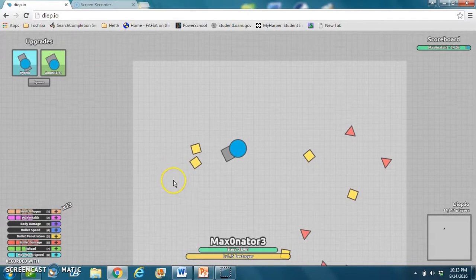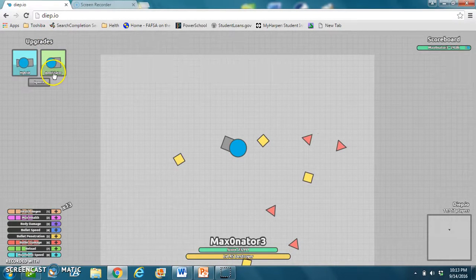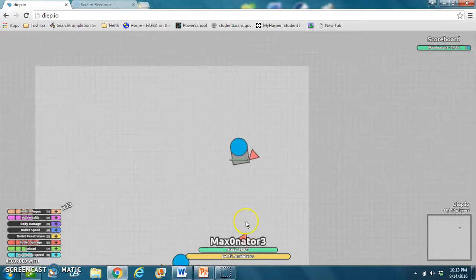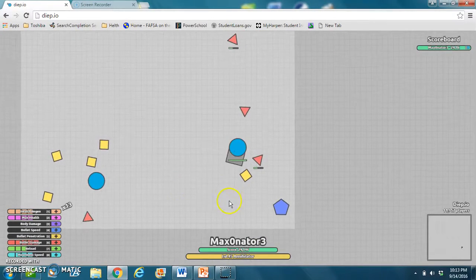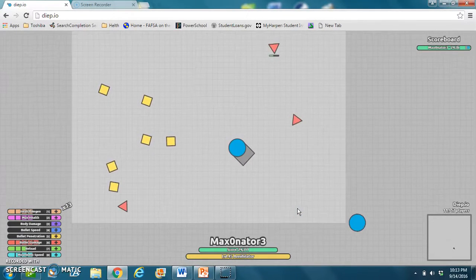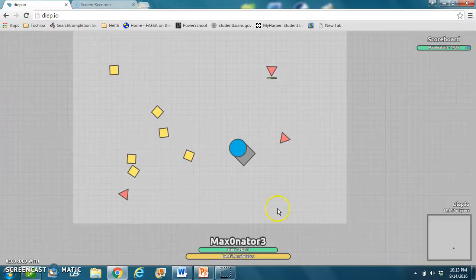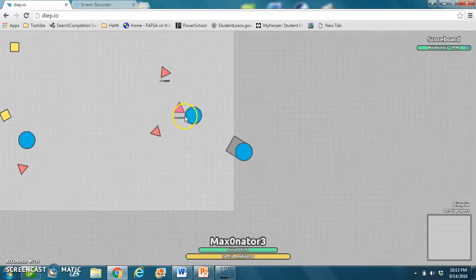I'm gonna shoot a bullet now as a Destroyer, then upgrade to the Annihilator. Look how big it is! Before, Destroyer bullets were the biggest in the game, and now this can take out anything. I have zero bullet penetration but it just penetrates through everything. Let's get speed, penetration, and reload up. This just annihilates everything in its way.